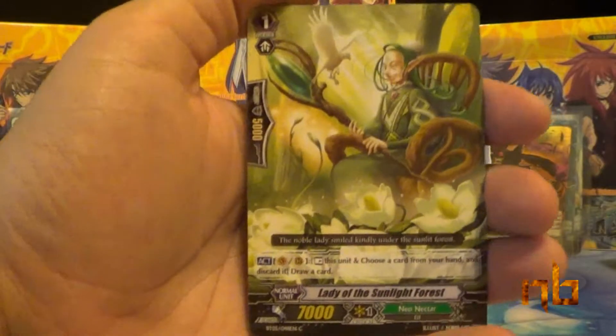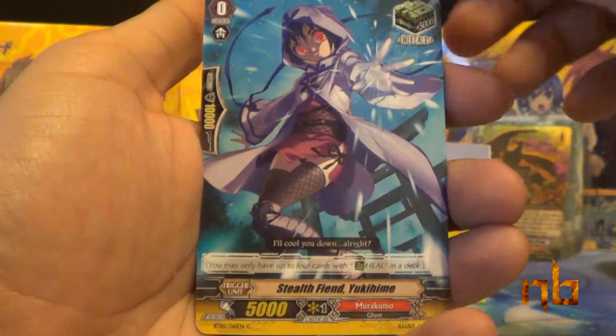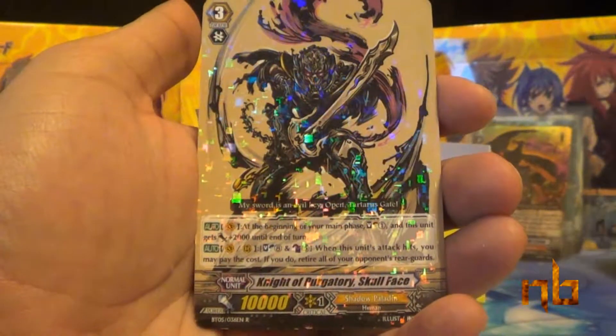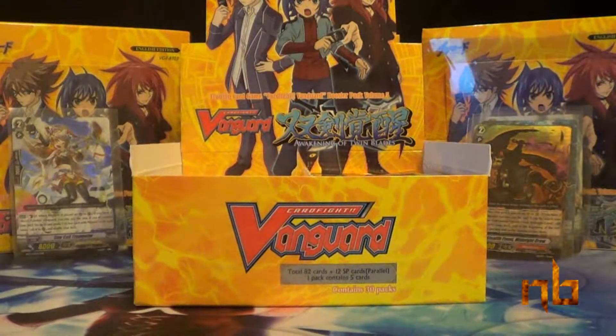Lady of the Sunlight Forest, Big League Bear, Chestnut Bullet, Stealth Fiend Yukihime, and Knight of Purgatory Skull Face. As you can already tell, he has a skull face — a face of a skull.